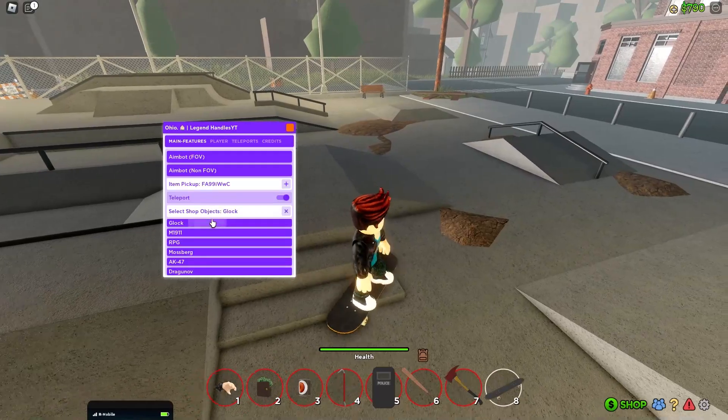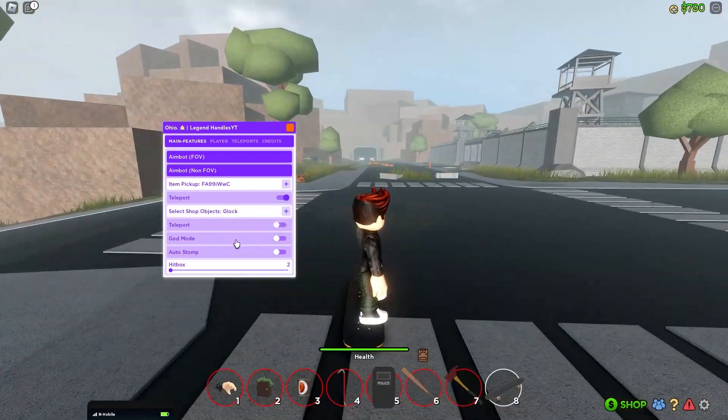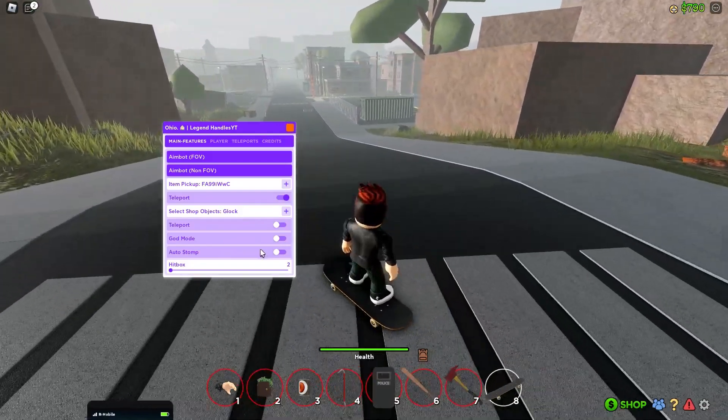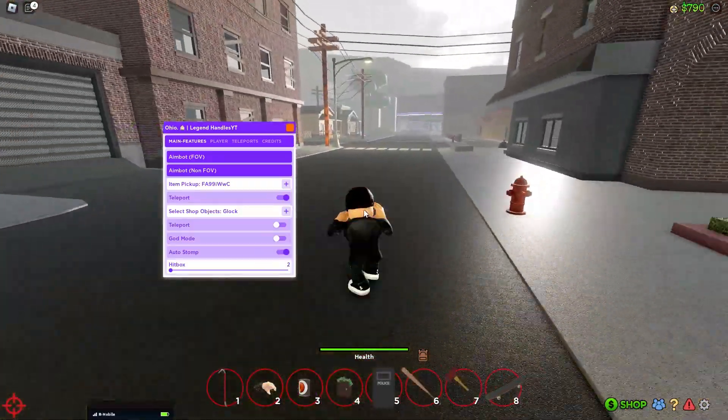There's also select objects — you can just select these to teleport to. There's also guide mode: you won't be able to take any damage and you'll be able to hit people. There's auto stomps — it's just going to auto stomp them. It's just really good.